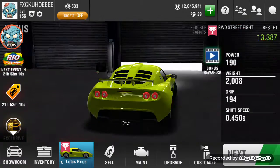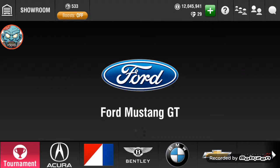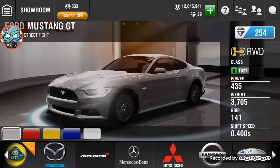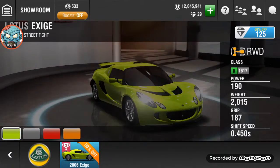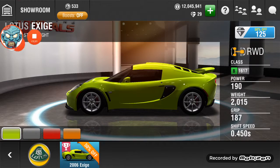Alright guys, thank you — this is the brand new Lotus right now. You guys can pick it up from the showroom. It's 50% off for only 125 gems. Good luck guys, have fun, thank you!